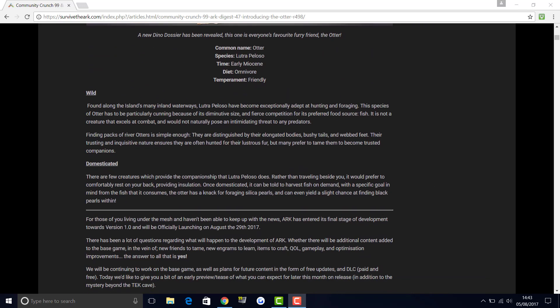Moving on — for those who have been living under the mesh and haven't been able to keep up with the news: ARK has entered its final stage of development towards version 1.0 and will officially be launching on August 29th, 2017. There have been a lot of questions regarding what will happen with development after launch — new creatures to tame, new engrams, new items, gameplay optimization improvements — and the answer to all of that is yes.